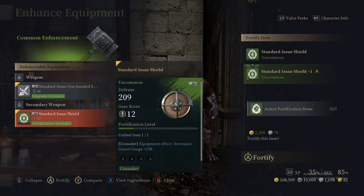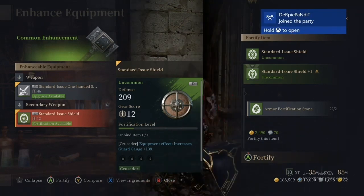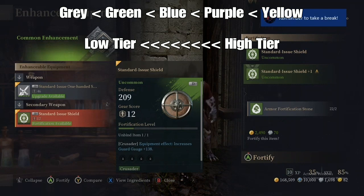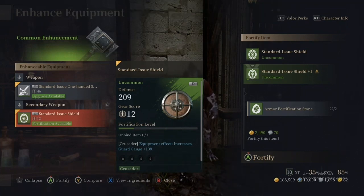To fortify this piece of gear it costs me 2,400 gold and 70 of those stones — and I have 1,698 of them. After fortifying, it increases the stats and also increases the gear score of the item. If I continue to fortify and fill up the whole bar, I'll have the option — if I get an equipment upgrade stone matching the tier — to bring this gear piece up to the blue tier. Then after blue I'll do the same thing again, raising the fortification level 5 times to bring it to purple. The color code rarity goes: gray is common, green is uncommon, blue is rare, purple is epic or legendary, and yellow or orange is the highest tier.